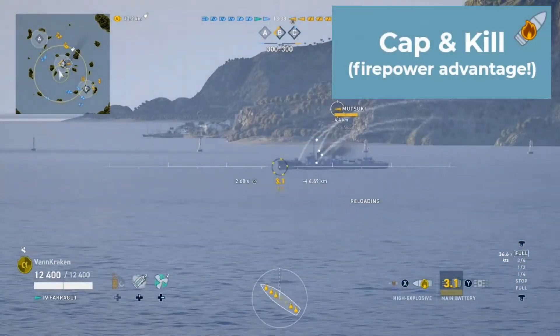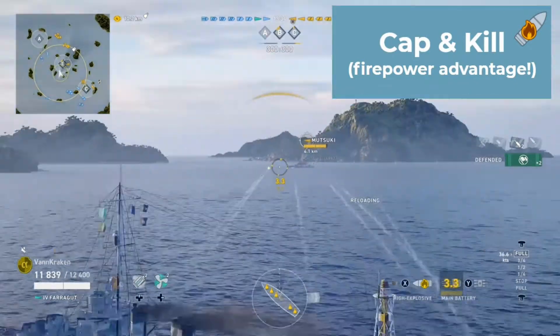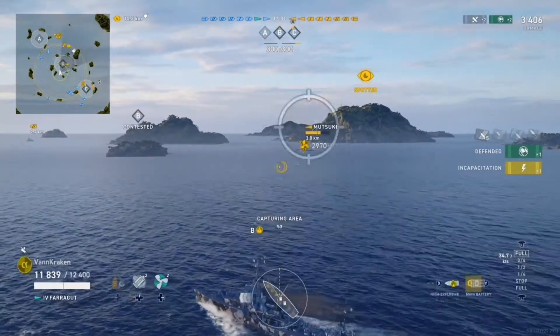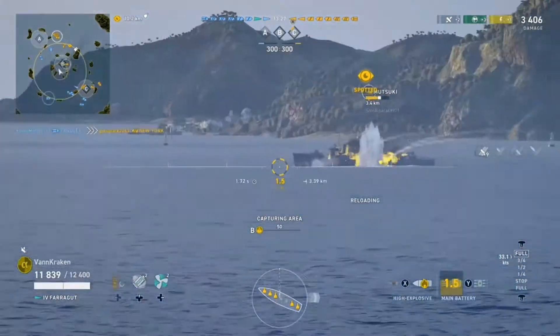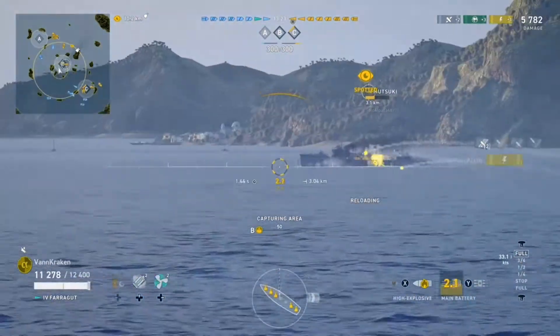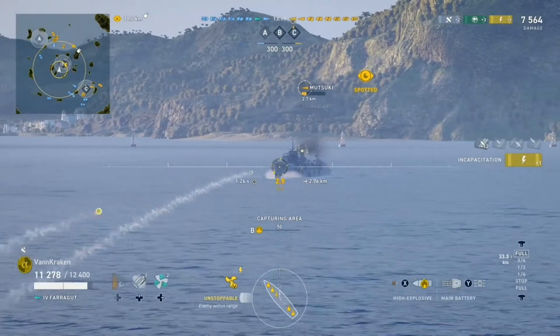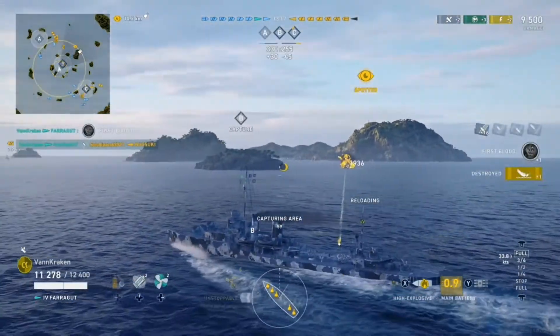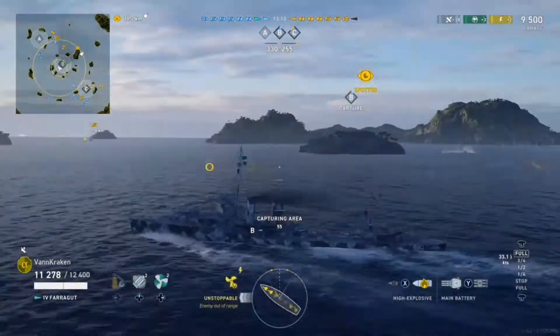We most likely have a destroyer taking that cap, and we do get spotted as soon as we come around the corner of the island. But luckily for us, the Mutsuki in the cap is too far in, so we're able to counter-spot him and he's sitting broadside to us, which makes for easy aiming and gives us the bigger surface area we want to land more hits with our HE rounds. Given this good fortune, knowing we can outgun an IJN DD full stop, we decide to go in and cap and kill.